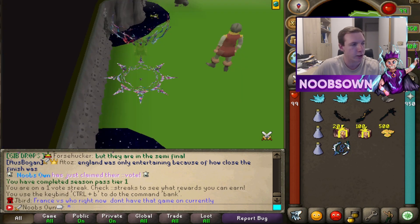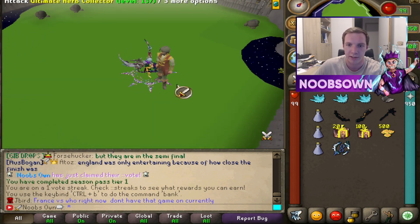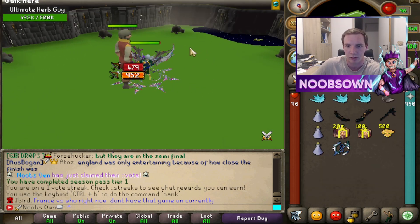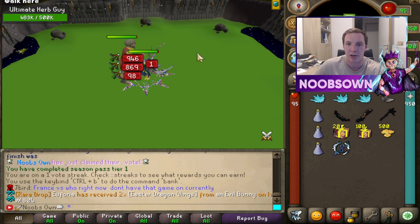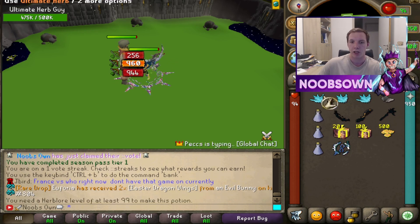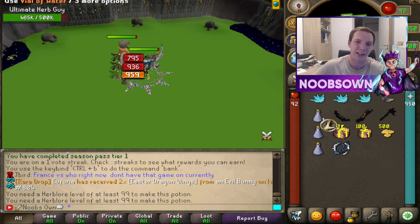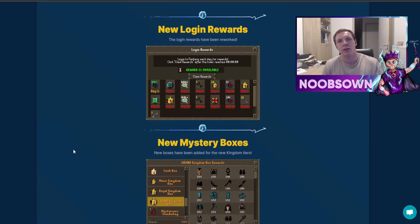Now in game at the ultimate donator zone — I've got the ultimate donator rank. The ultimate herb collector has a 1 in 5 chance to drop the herb. He has 500,000 HP but there's a damage cap, so I'm not dealing millions — I'd recommend doing this with multiple players. The rubble on the sides gives a 1 in 100 chance at the ultimate rubble. Unfortunately I don't have the herb level required to actually make the potion, even though I have the supplies.